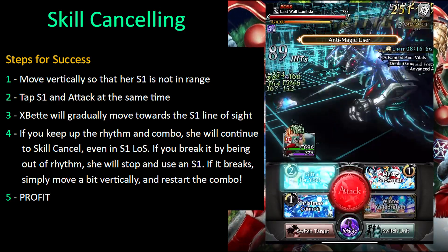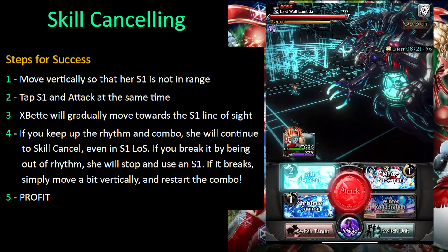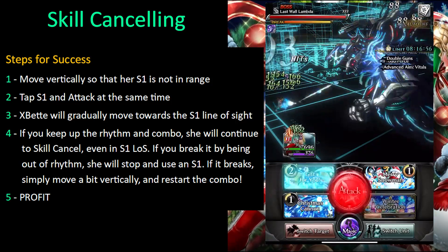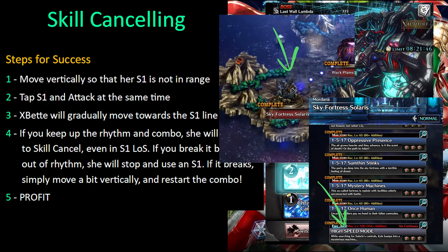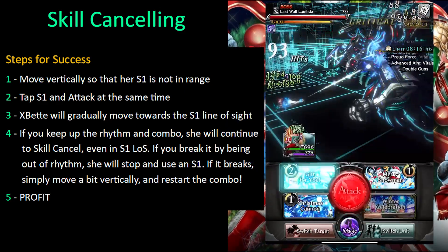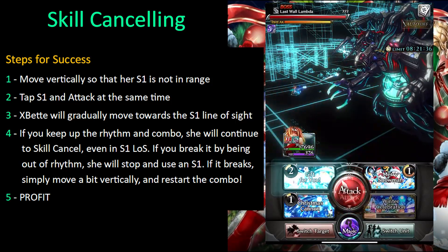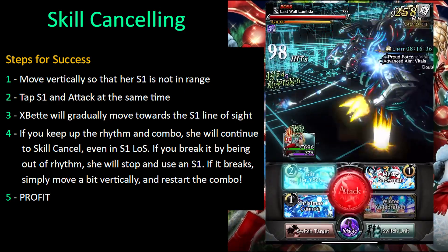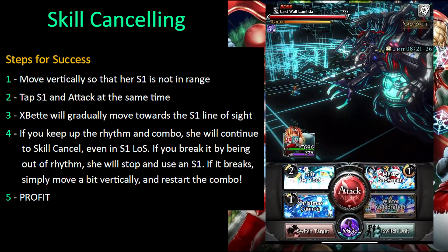My step five is profit — because this is the beauty of it. You have infinite amounts of chances to try and practice this on your own. The best place to do this is going to be the high speed mode quest in the Sky Fortress Solaris in the Mordana continent. Definitely go there and practice. If you follow my steps and visualize on screen where she's going, where to place her, and how to find the combo rhythm, you'll pick it up quickly.